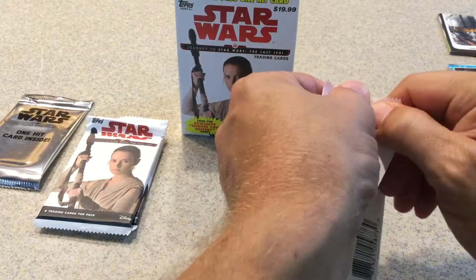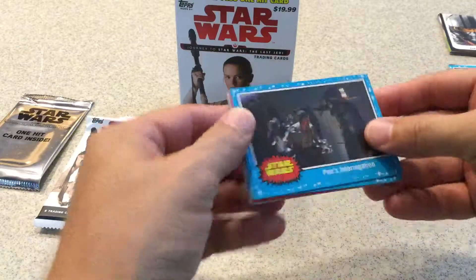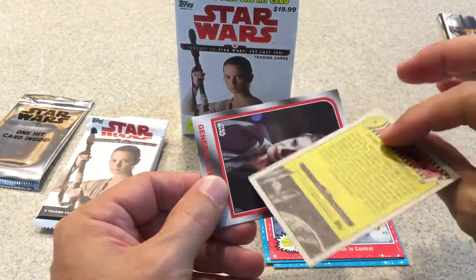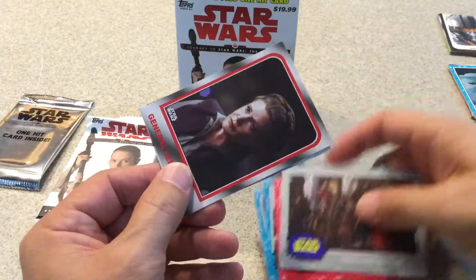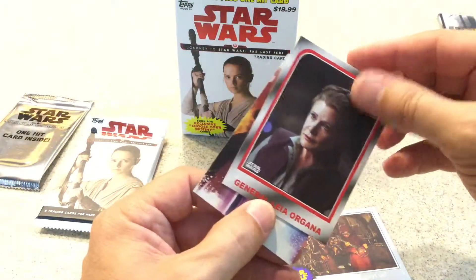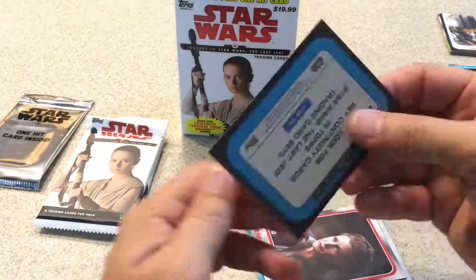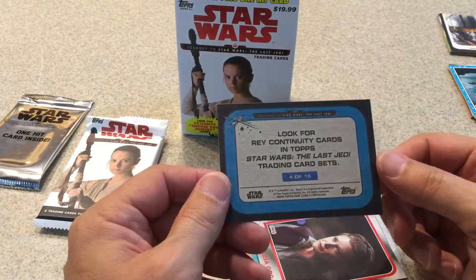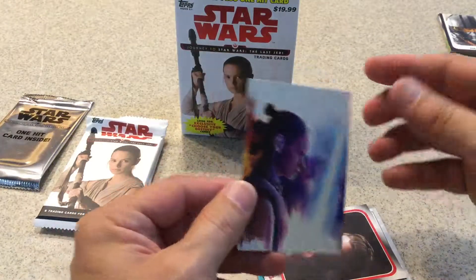Three packs left. Poe's Interrogation, First Order Rallies, Poe and Control, another silver — those aren't numbered. I'm looking for a puzzle piece; I haven't seen that yet. General Leia Choose Your Own Destiny, and a cool looking Daisy Ridley Rey card. I'm looking for a puzzle piece — another continuity card! Wow, am I supposed to get one every 12 packs? I got two of these. Nice.